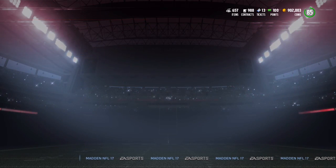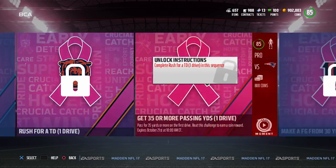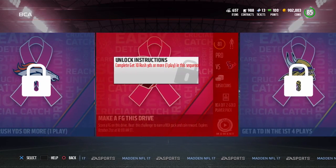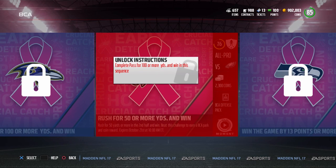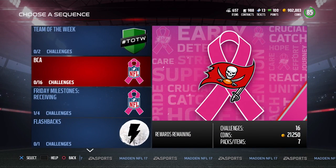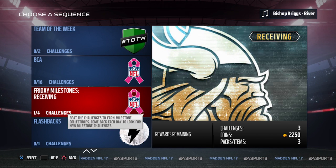There are 16 new solo challenges, and you get cards along the way. You get a two silver player pack, a three silver player pack, a gold player pack, a two gold player pack, and then at the end a three gold player pack and an offensive pack. At the very end, you get that 85 overall Aaron Rodgers, which is non-tradable and non-auctionable — however, it can be placed into the set to get that 92 overall Aaron Rodgers. Pretty cool that they're putting all of that in the game.